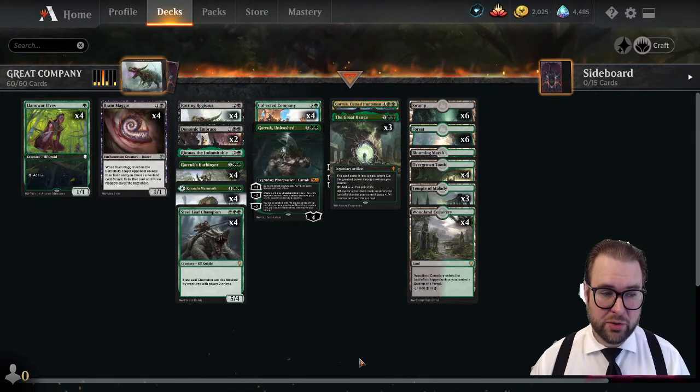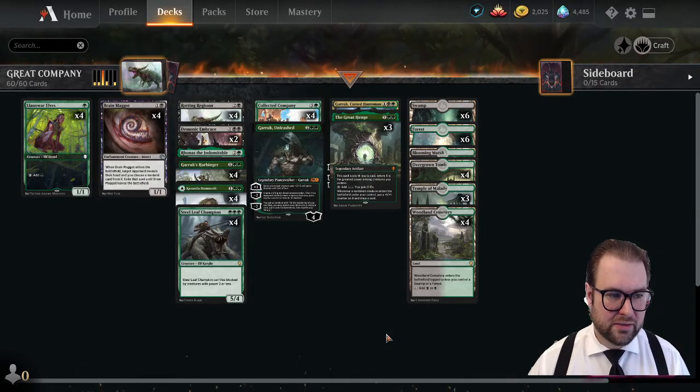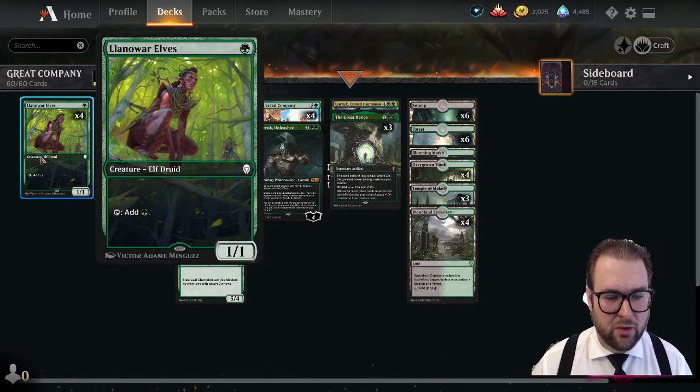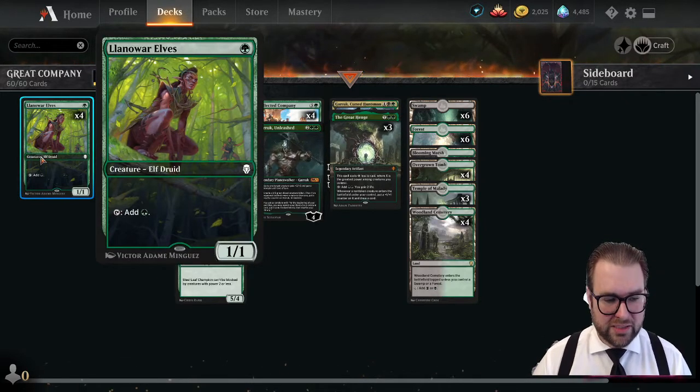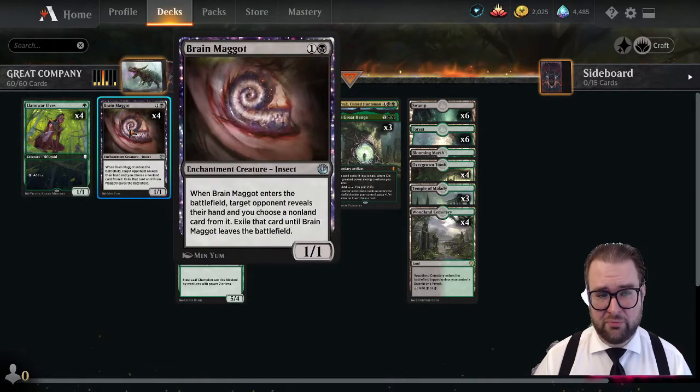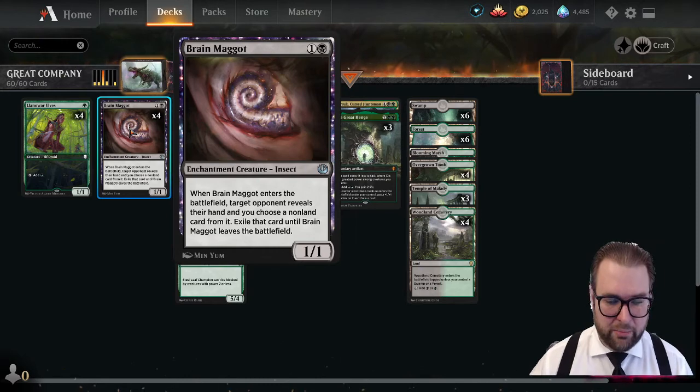This is a green-black Golgari stompy deck. On the one-drops we have a full playset of Llanowar Elves — a 1/1 that taps to add one green mana. On two-drops, the full playset of Brain Maggot: a 1/1 that on entering the battlefield makes the target opponent reveal their hand, and you choose a non-land card from it to exile until Brain Maggot leaves the battlefield.